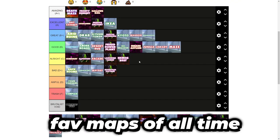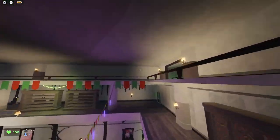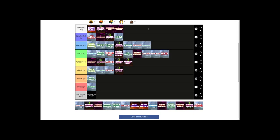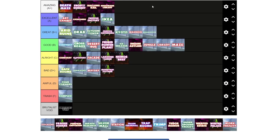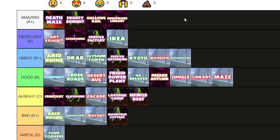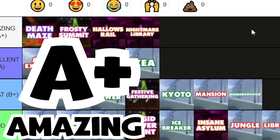Nightmare Library is one of my favorite maps of all time. A+ tier — no questions about that. I love the Doors reference, which was super cool. This map is one of the largest maps in the game while still keeping the quality up. The amount of props in Nightmare Library is insane — it's got cars, samurais, cafes. This map is just flowing with creativity. It's similar to Hallow's Rail in that it's not a map I would just play, but more of a map I would explore around. This was probably one of the best maps in the game visually, and it also does a good job gameplay-wise. A lot of time and love went into Nightmare Library — I'm pretty sure it's made by four to five players. Nightmare Library deserves an A+.